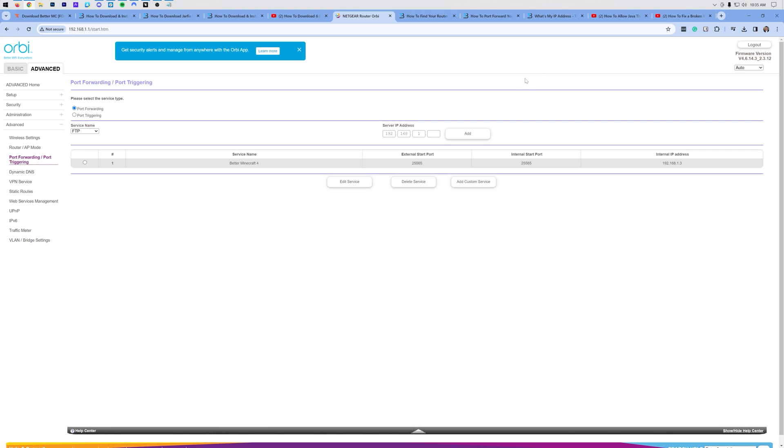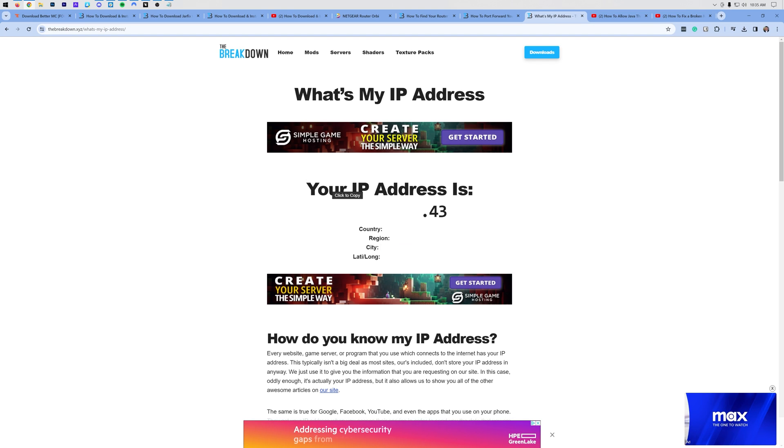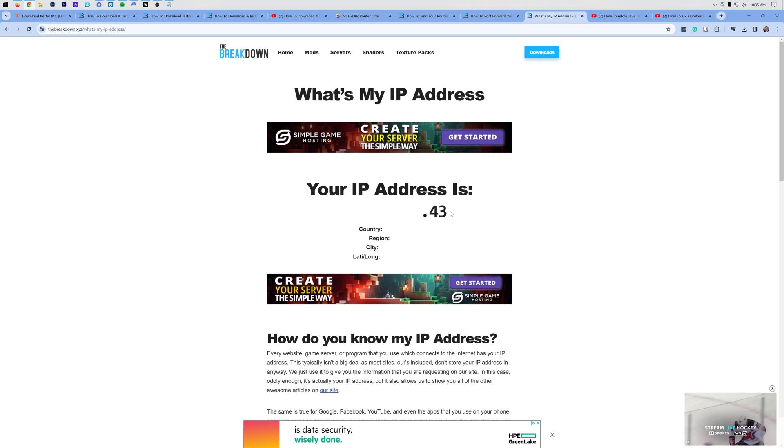Some of you needed an external or public IP in order to save the port forward. Every single person watching this needs that anyway, because that's the IP address your friends are going to use to join the server. In the description we have a link to "what's my IP address." You can only see part of it here because you don't want to give this out to anybody and everybody — only to people you trust. You can see some of the information you can get from an IP address: country, region, city, latitude and longitude coordinates. So it's important to keep this private. Simple Game Hosting also provides a solution where you don't have to port forward at all.